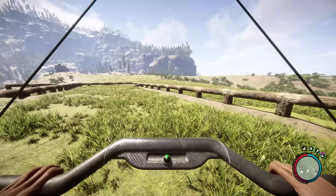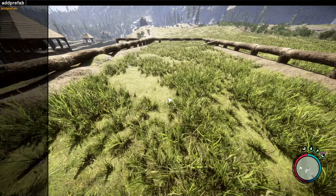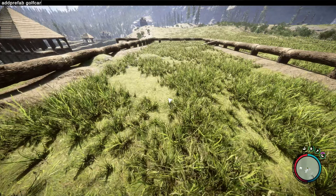Lastly, this one will be different. In the F1 field you will type Add Prefab Golf Cart, and this will spawn your Golf Cart.